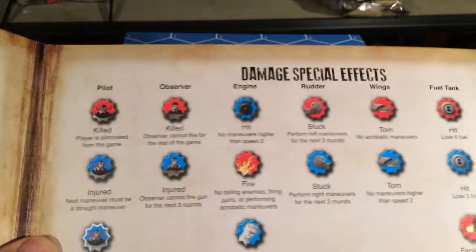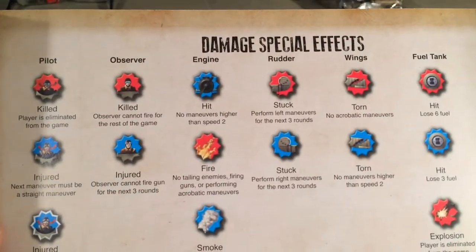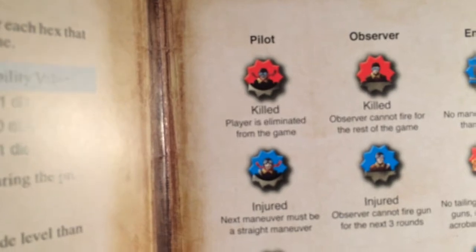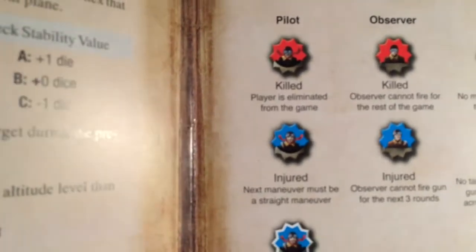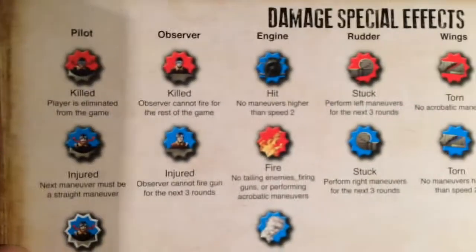Here are the different types of damage you can take from the damage cards. There are different colors — a red pilot icon means the pilot is killed and eliminated from the game; blue means the pilot is injured and their next maneuver must be a straight. So the colors really do matter.